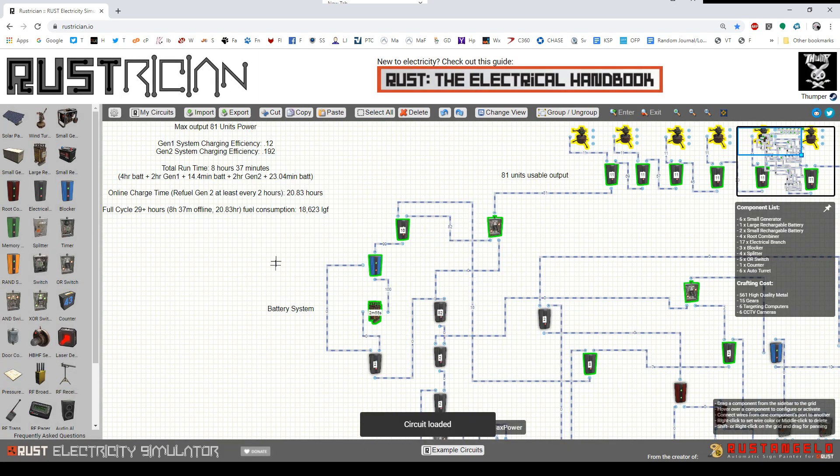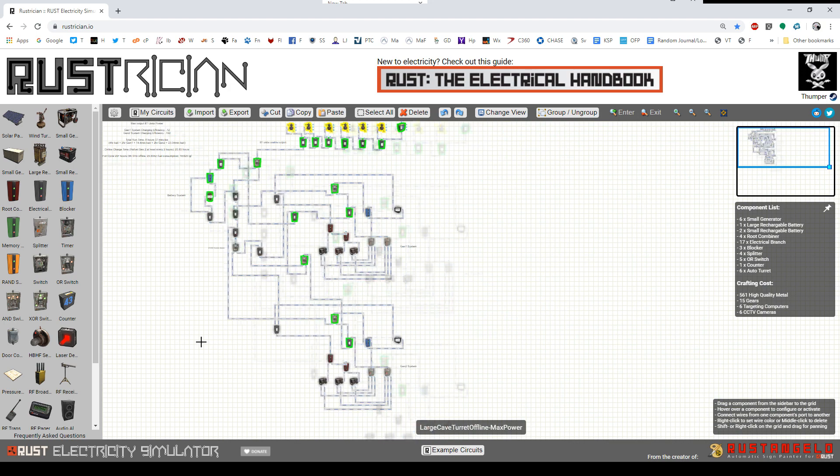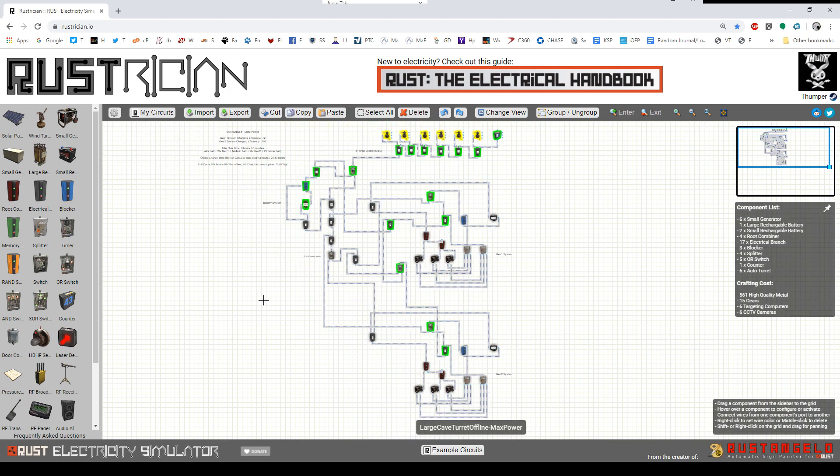Let's look at the max power diagram first. It starts with three minutes on the battery just for demonstration purposes, and I put a minute of fuel into each of the generators. To get eight hours of runtime, the system uses one large battery that can give you up to four hours total, and two independent generator systems — Gen 1 and Gen 2. On stock or vanilla server settings, each generator holds 500 low-grade and burns 250 per hour, giving you two hours of runtime per generator system. So: four hours on battery, two on system one, two more on system two.